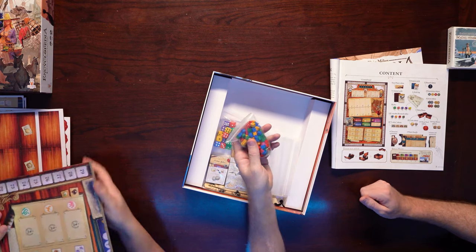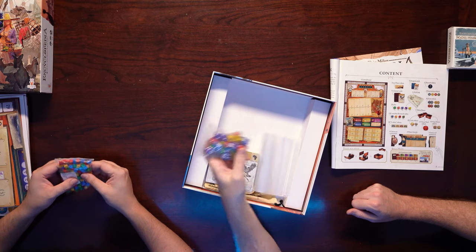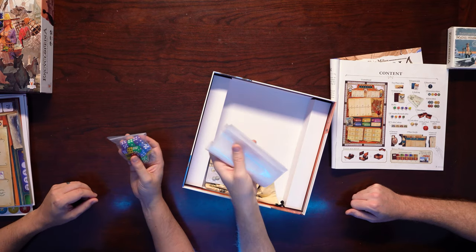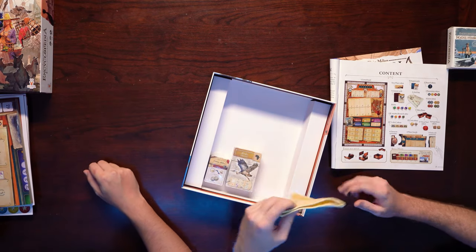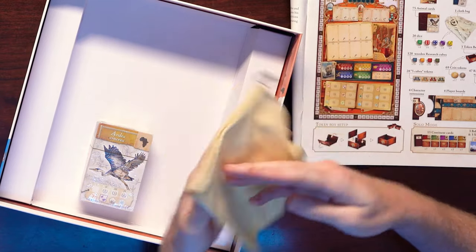Colorful cubes — wooden research cubes. Dice: 20 dice in different colors. Bags of bags of bags — a nice cotton bag with different animal pictures on it.